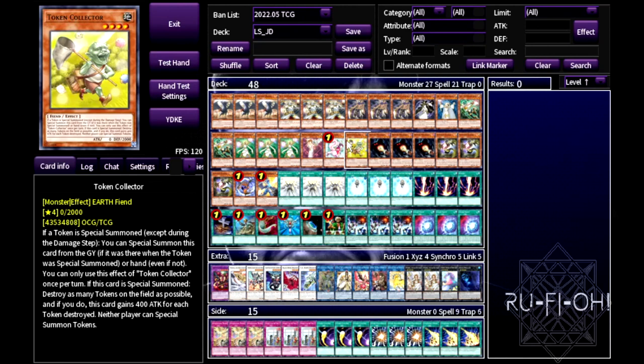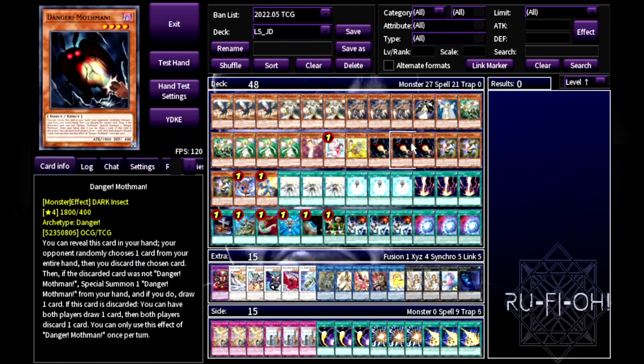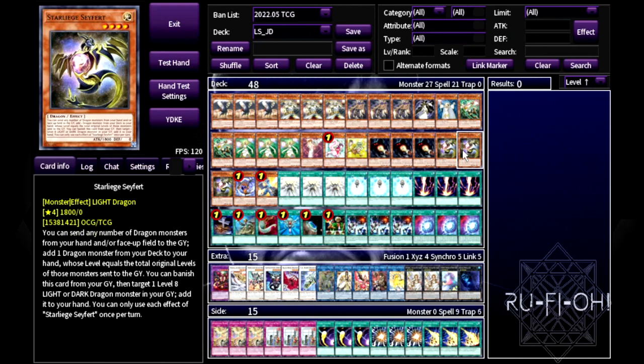Triple copies of Danger! Mothman — good on paper, not the best in practice. It's a level four which helps with rank four plays and it's dark, but the downside is your opponent gets to discard too and they always snipe it. In the modern game, loading your opponent's graveyard isn't great. You might want to consider the Performage package instead — Trick Clown, Heroic Challenger, Damage Juggler, Hat Tricker — rather than Mothman.